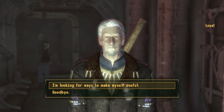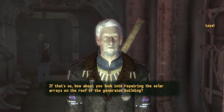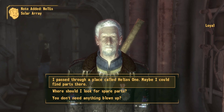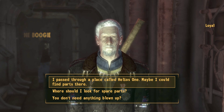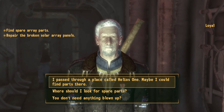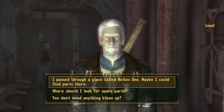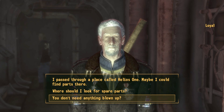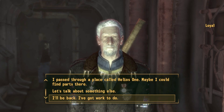Go ahead and select the first option that you're looking for ways to help. Loyal asks you to go ahead and repair the solar array panels — this is where your repair skill will come in handy. If you don't have the repair skill, you can use the alternative option to find parts at Helios One. Otherwise, select the last option, "you don't need anything blown up," then say "I'll be back, I've got work to do."